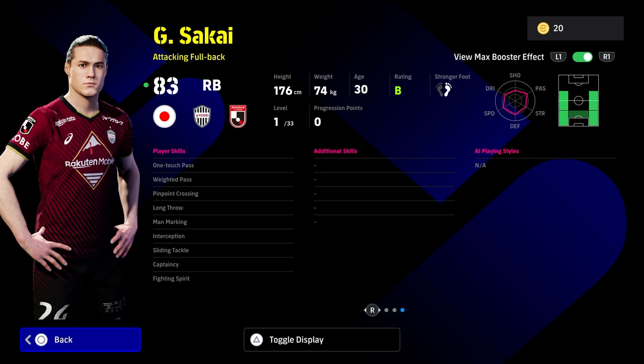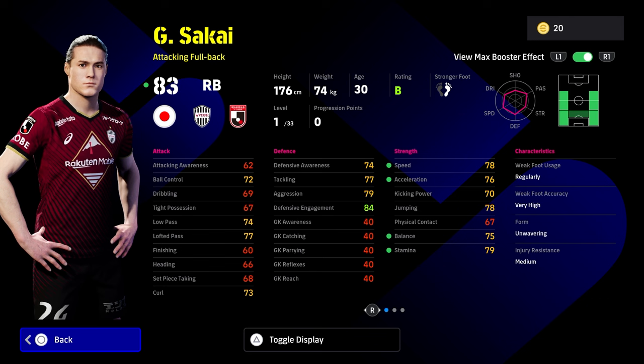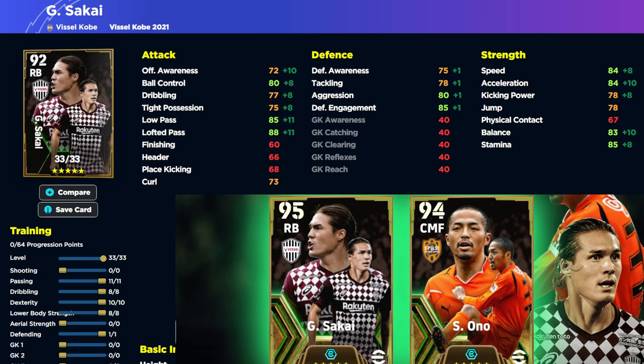If you're using him as an attacking right back, that's probably best — though his defensive stats are also solid. I'll show you two builds. The one issue even though he's down as an attacking full back is the lack of attacking awareness, which is why building him up defensively makes sense — someone you can also get forward with. Here on eFootballDB, the first build is an attacking build: one point into defending, the rest into passing, dribbling, dexterity, and lower body.